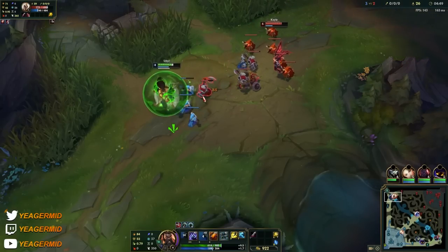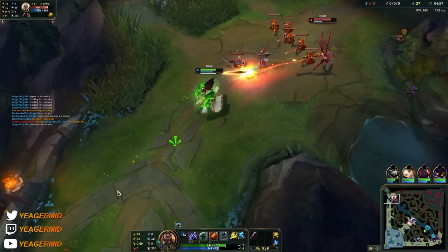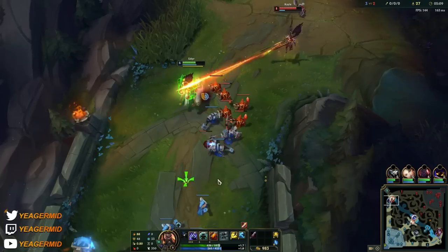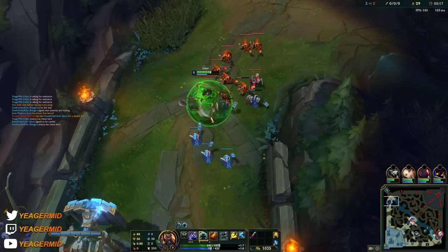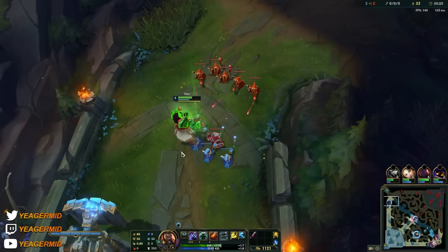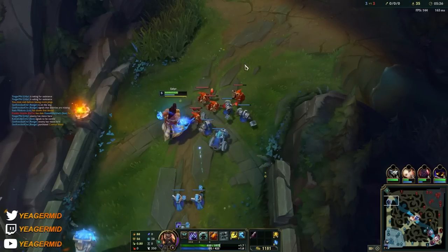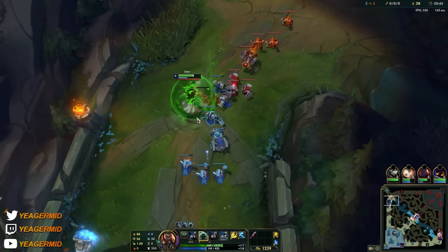You can go Press the Attack — some people used to do that on top lane Udyr with the old version. It gives you a lot of damage early on, but I like to go Conqueror because it also allows you to scale up a lot better while making you strong in extended fights. PTA is more for burst damage, and Lethal Tempo is the other option. For summoners, Ghost is a must-have even though you have the new E that makes it so people can't CC you — the awakened version isn't enough on its own. Ghost is crucial on this champion. For the second summoner you can go Ignite, Flash, TP, or whatever you want.